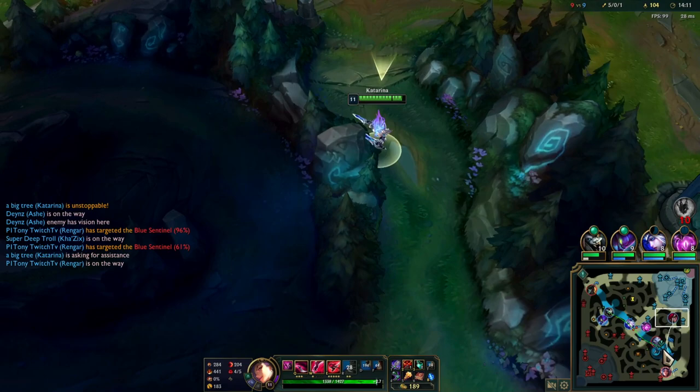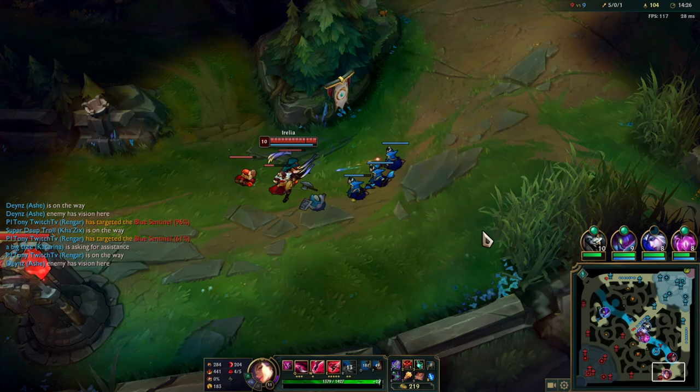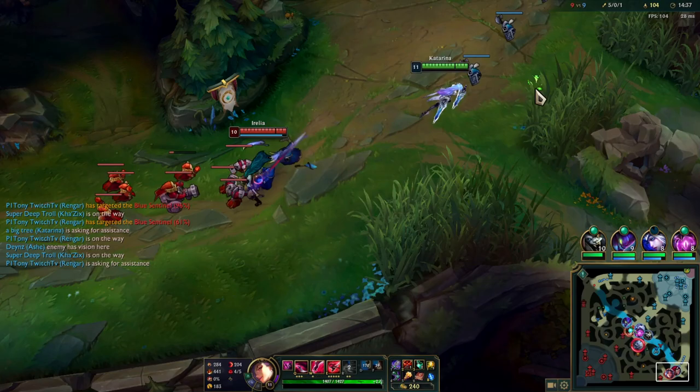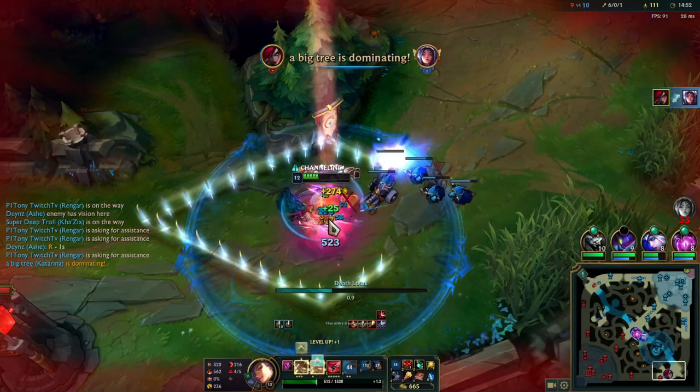Katarina's Q is pretty good for catching people walking up — remember to use it that way. I knew Ziggs wanted to walk up to clear the wave quickly, so you just place the Q, time it well, and see if they don't even see it coming. Dragon is up now and Thresh dies, so I'm down to pressure dragon. But I see Irelia splitting bot and Volibear showing up mid lane, so I look for a kill on Irelia instead.